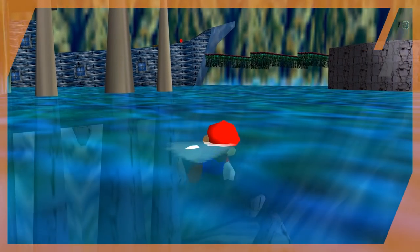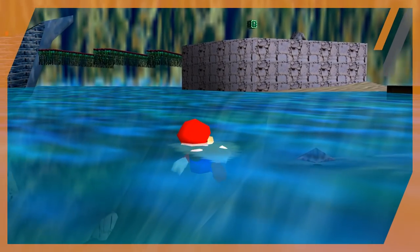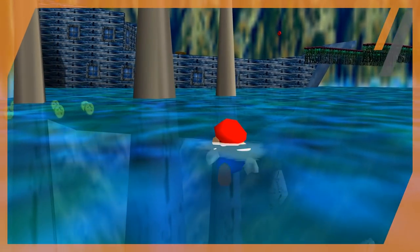Jolly Roger Bay — by far my favorite level out of everything in Super Mario 64. This seemingly abandoned pirate cove was a place I'd come back to often, but it had more secrets than I could see with just my eyes.